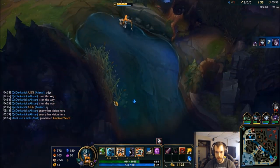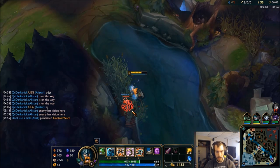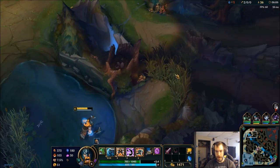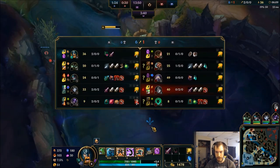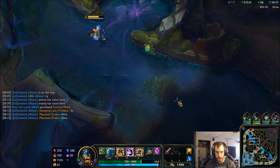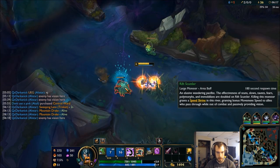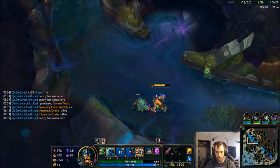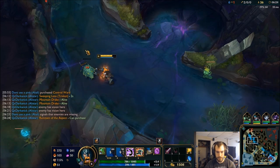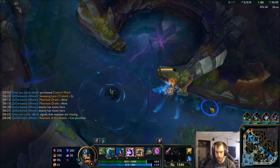Let's go ahead and get some vision. Noob mistake: don't walk into a bush before you ward like that, because now Malphite knows I have that warded where I really didn't have to give that information away. Since we have some time, we can get the Rift Scuttler right here and secure our vision. So now we have wards here, here, here — we have wards in our bush, right up here, as well as river control. So we are pretty safe now.